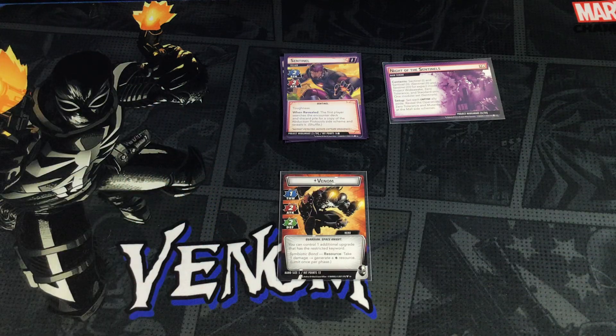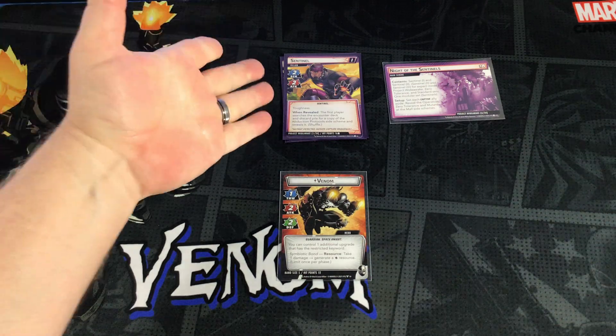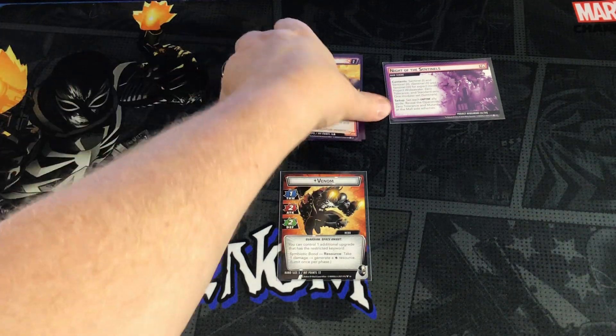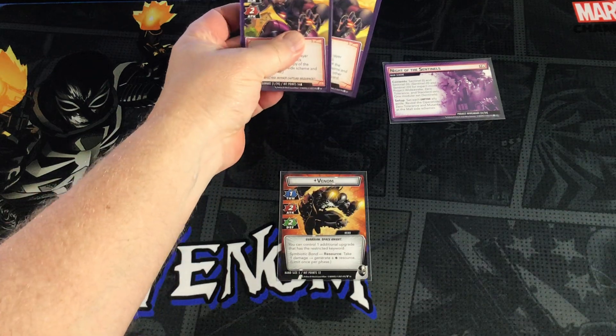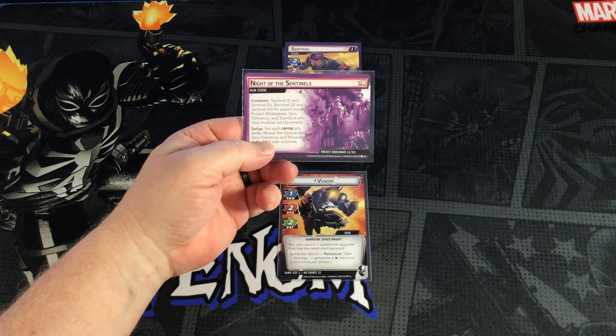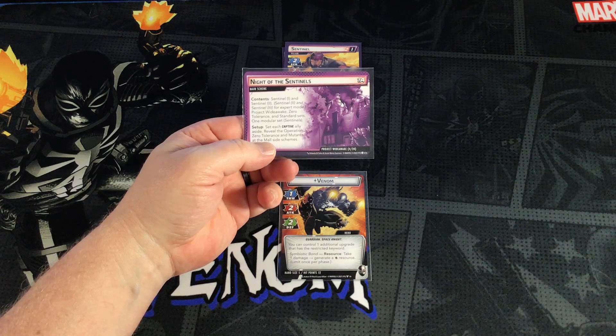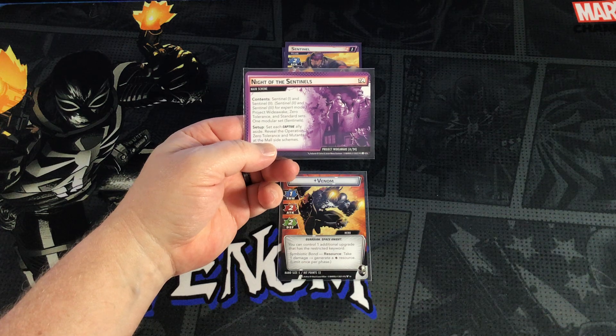We have a brand new aspect — the Pool aspect — and I'm going to be using Venom in the Pool aspect to take on the Sentinel Project Wide Awake this evening. We're going to be playing with Sentinel-1 and Sentinel-2 in Standard today, and we also need to include Project Wide Awake, Zero Tolerance, and Standard Encounter sets, as well as one modular set which is the Sentinels. I'm going to use the recommended contents for setup today.